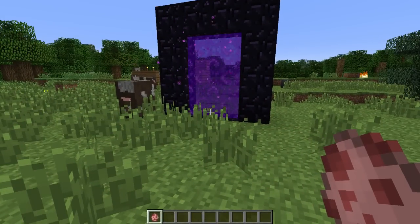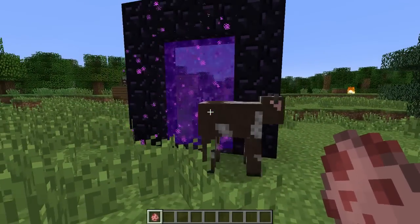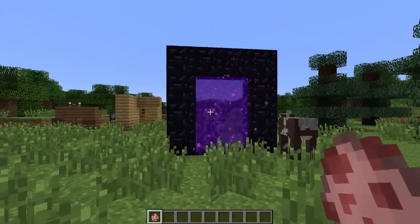Another new change is to do with nether portals — you can now send animals and mobs through the portals. So if you spawn a pig and push it into the portal it will actually go to the nether. Yeah, that's pretty awesome.